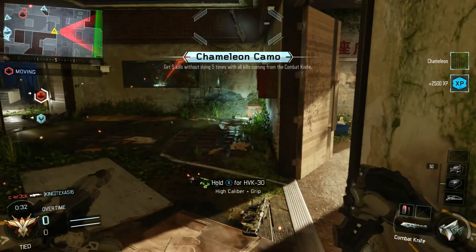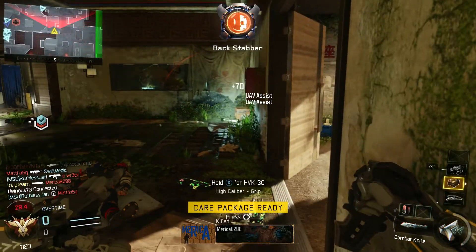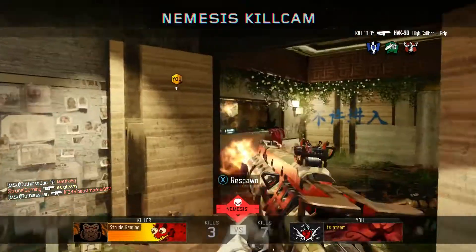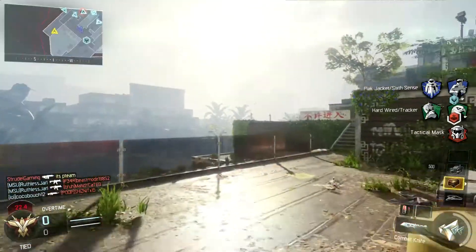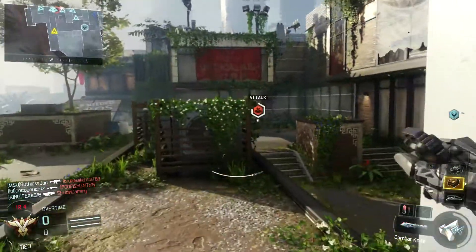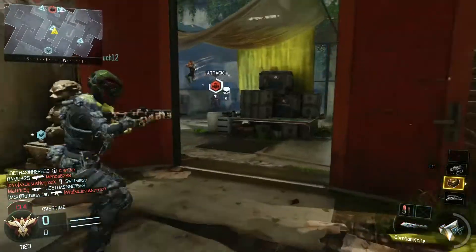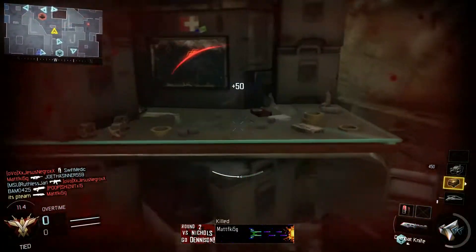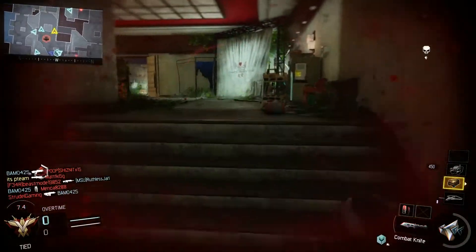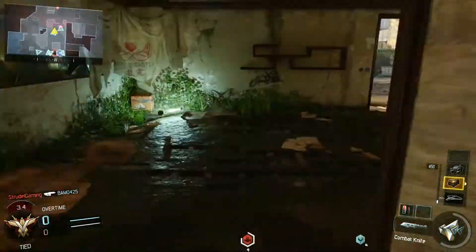Now I'm on the other side and you'll see people come through — they're looking for me on the other side. So that's a pretty good strategy. You actually got a care package there on Safeguard with the knife. You should be running UAV, care package, and probably counter UAV because you're not going to go on massive streaks with the knife. I've got Cerberus on here — I don't even know why — but those would probably be your three best scorestreaks since you're not getting a lot of score streaks with the knife.